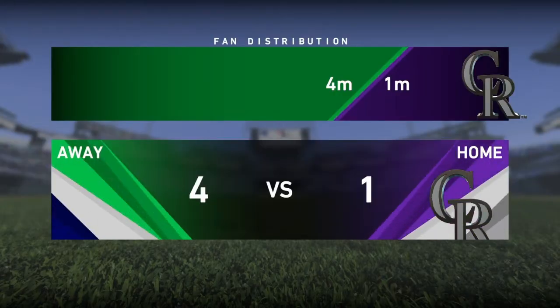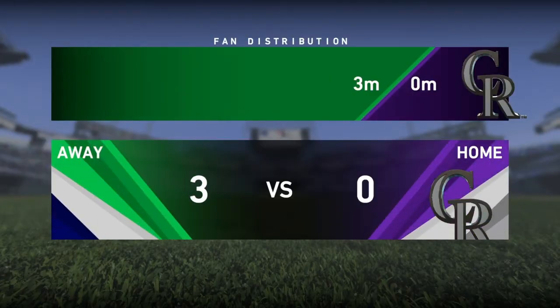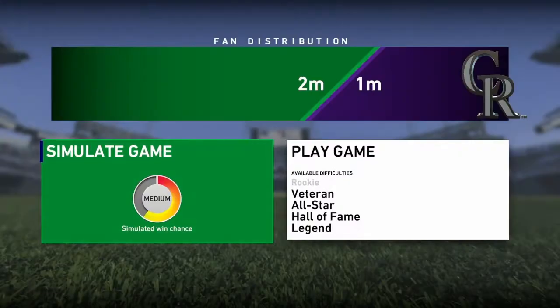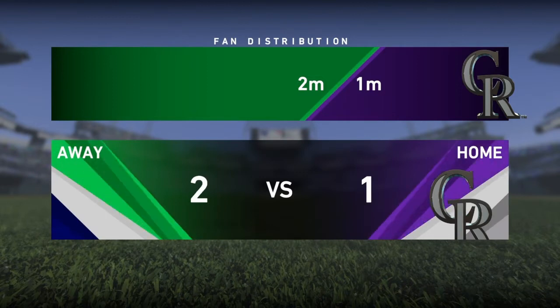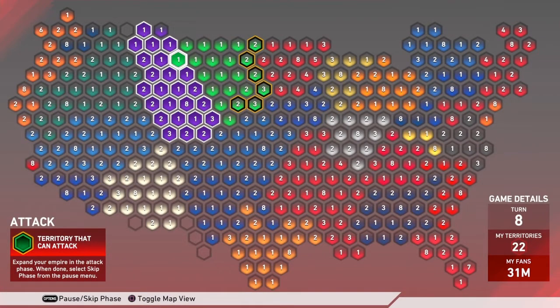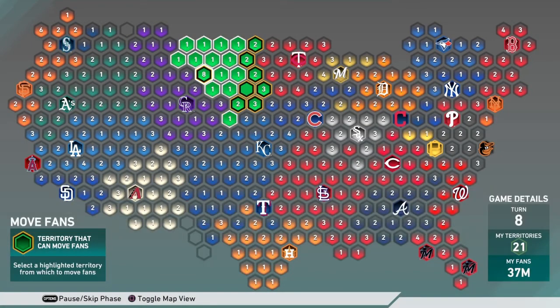Now you're basically going to put your reinforcements in a base and you can attack the Rockies' hexagons and just simulate the games — you don't even have to play them. As long as you have more fans in them when you simulate, you're usually going to win. That just keeps spreading your reinforcements out even more, taking up more hexagons and getting more reinforcements each time.